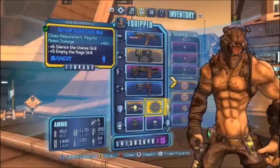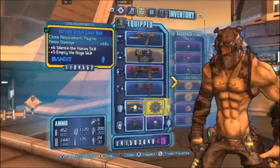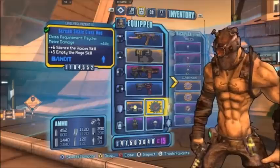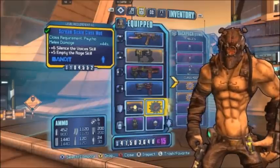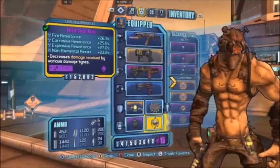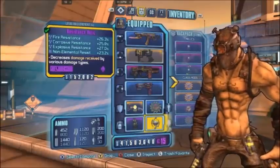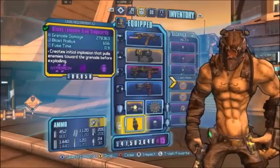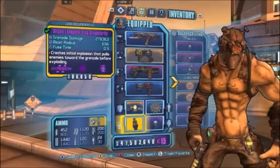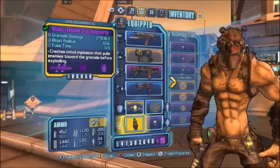Another really key feature to this build is the Screamsicle class mod. It really buffs our melee damage, but more importantly, it ups our skills that directly affect melee damage by an astonishing 11 points. I also have a Resistance Relic — this really helps keep us alive and keeps Krieg's rage mode activated, so we do more melee damage while staying alive longer. Lastly, I've selected a Slag Singularity Grenade, mostly because I personally really enjoy them — I find them to be the most helpful and the ones that will do the most damage and cover the widest group of enemies.